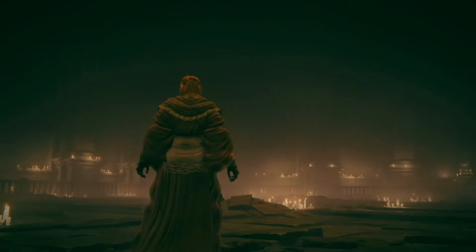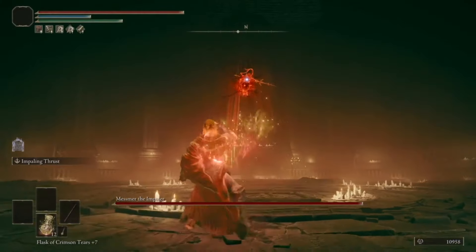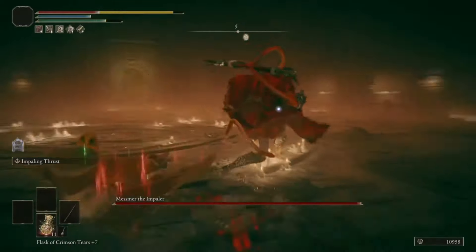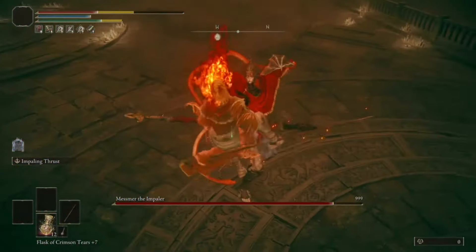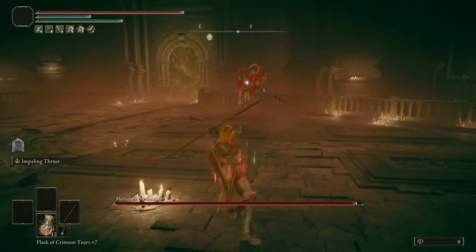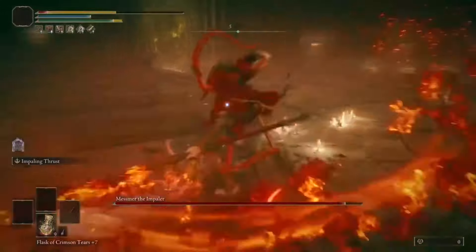Messmer the Impaler. Messmer always starts the fight with his slam attack, which is a very easy opening if you weren't already rusty on fighting him. And our damage with the spear - yeah, his spear beats ours. I think Messmer is one of the fairer fights in the DLC, but this weapon says otherwise.